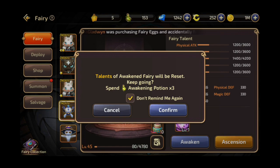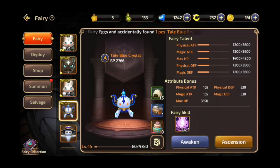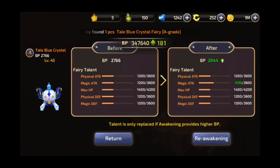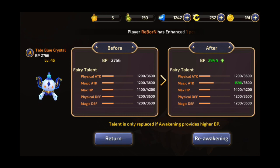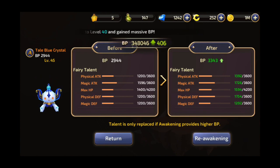I will awaken my tail blue crystal fairy here and see what's gonna happen to the fairy talents. See, the fairy talents could increase or decrease for every awakening. So if you're not yet happy with the result, you may awaken it again, provided of course that you still have awakening potions.